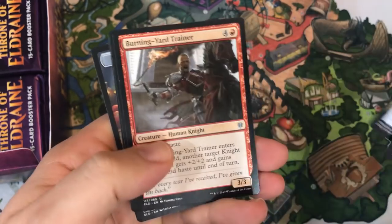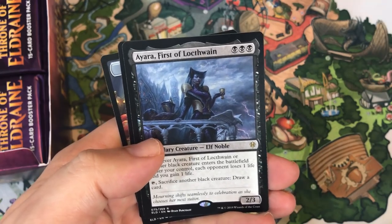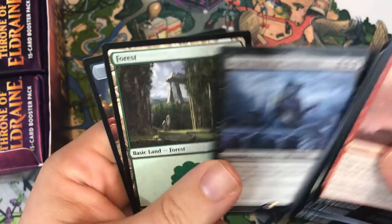Tournament Grounds, Drown in the Lock, Burning Yard Trainer. Our rare is Ayara, First of Locthwain — that's a pretty sweet card. Seeing a little Commander play.